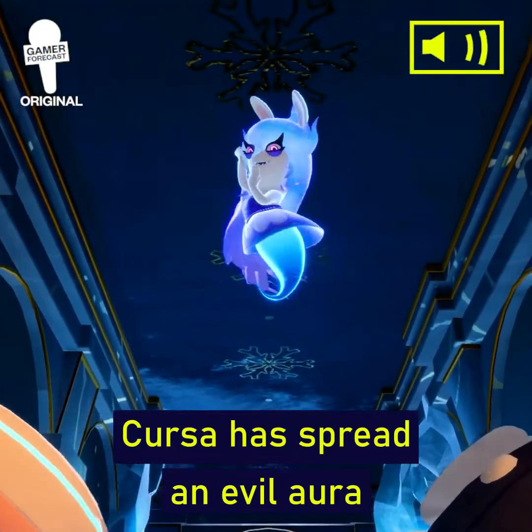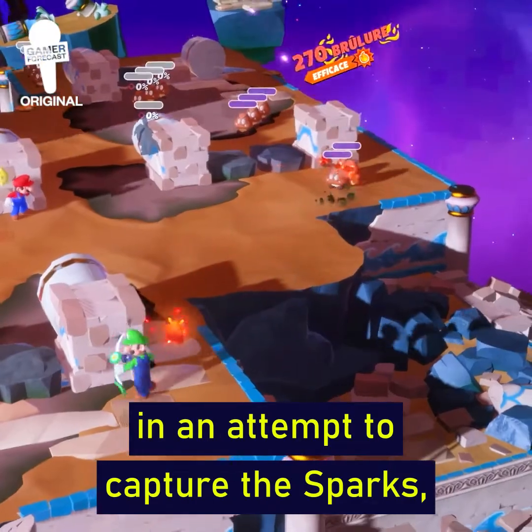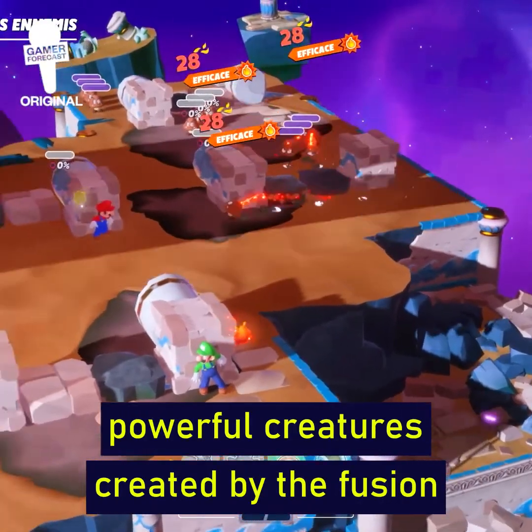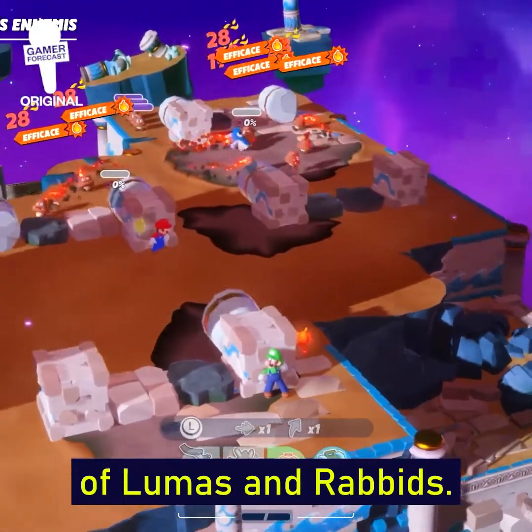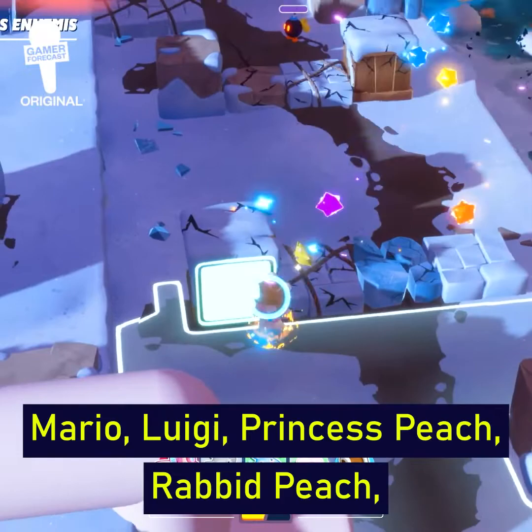Cursa has spread an evil aura throughout the entire galaxy in an attempt to capture the Sparks, which are powerful creatures created by the fusion of Lumas and Rabbids. Mario, Luigi, Princess Peach, Rabbid Peach,